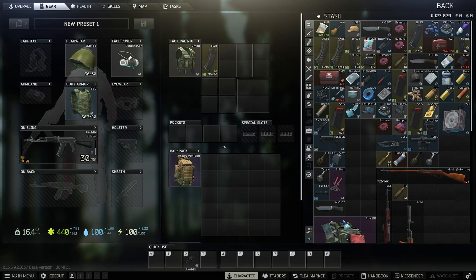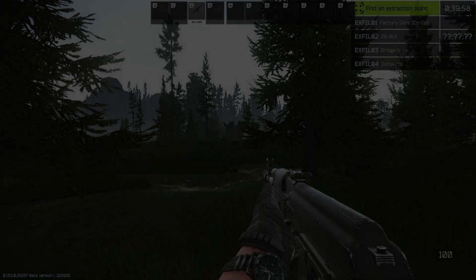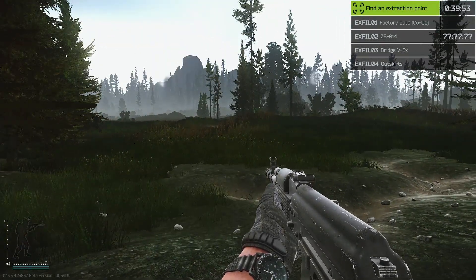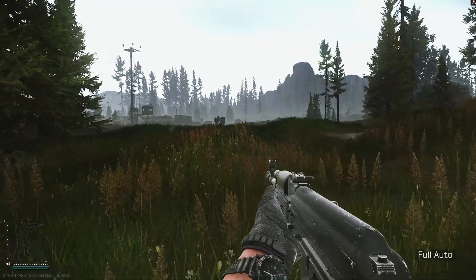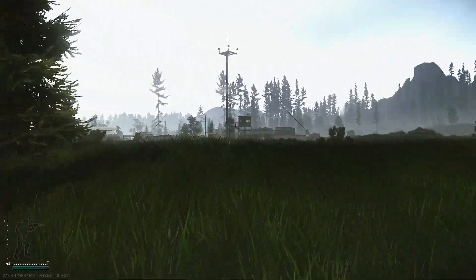After this successful scav raid, I decided to make another loadout and head to Woods once again in order to try and complete my original mission. Here we go! I think I can hear rain — I like the rain, it's a nice sound effect in the background. The extracts are ZB014, Bridge VX, and Outskirts. I don't know where any of those are. Let's make sure this is full auto — it was, and we're just going to head to this location.